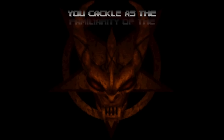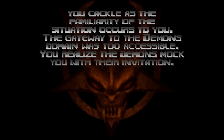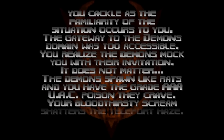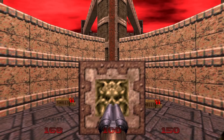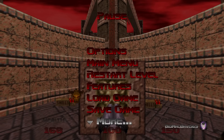But first, we have a story. You cackle as the familiarity of the situation occurs to you. The gateway to the demon's domain was too accessible. You realize the demons mock you with their invitation. It does not matter. The demons spawn like rats, and you have the grade AAA UAC poison they crave. Your bloodthirsty scream shatters the teleport haze. Once again, you find yourself amidst... Hell. The red sky gives it away. We are now in hell, everybody. I'll see you guys in more Doom 64. So until then, I'm Big Mac Davis here, and I'll see you in hell. Take care, everybody.